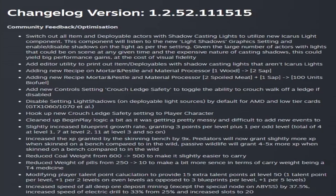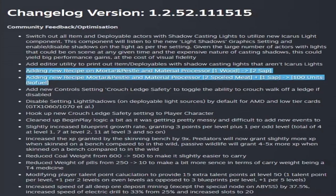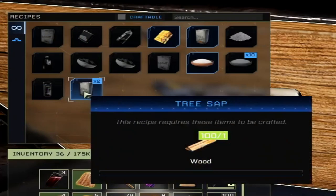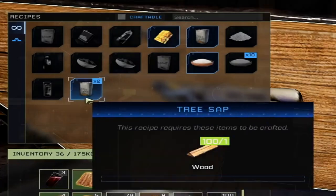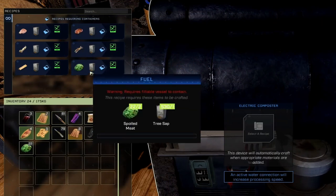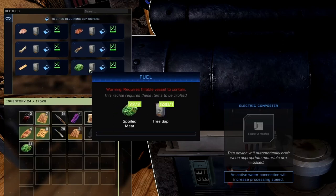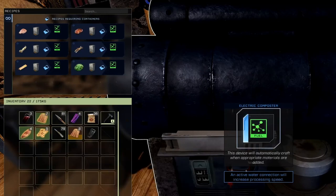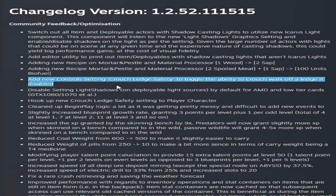In the changelog, they added new early recipes to the mortar and pestle and material processor: one wood gives two tree sap, and two spoiled meat gives one tree sap for 100 units of biofuel. You can now make tree sap in the mortar and pestle with one piece of wood — two tree sap per wood — and this is also available in the material processor. They also added the ability to use spoiled meat and tree sap in the electric and regular composter to make fuel, giving 100 units.